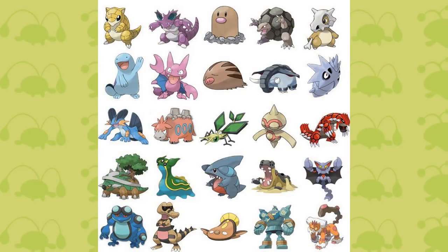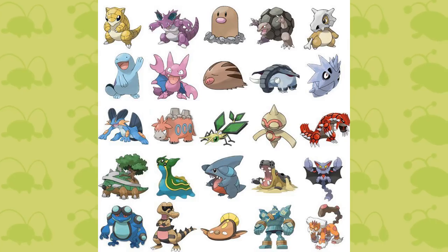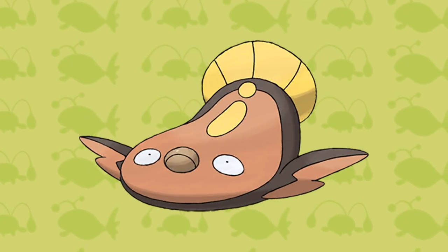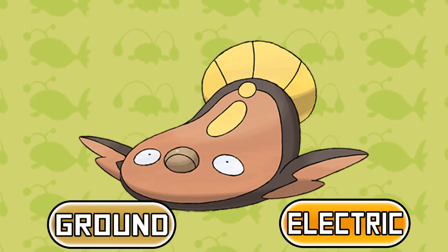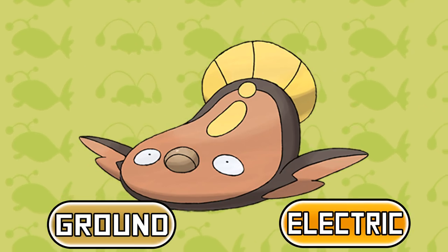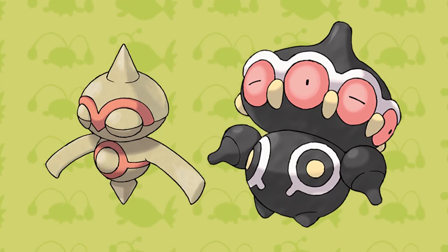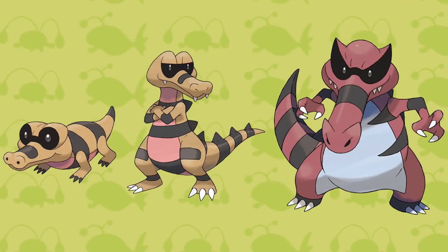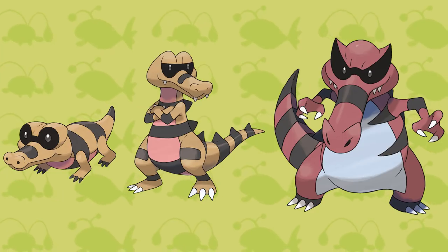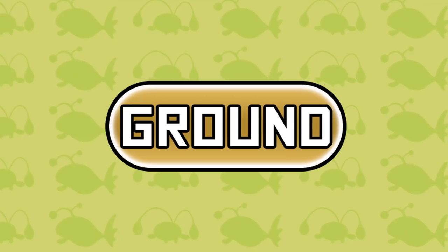Next up is the Ground type, and in this category we have even more unique type combinations. Firstly, we have Stunfisk, and it is the only Pokemon to be Ground and Electric type. Another unique Ground typing is Ground and Psychic, and the evolution line that shares this type is Baltoy and Claydol. And finally for the Ground type, we have Sandile, Krokorok, and Krookodile, and they are all Ground and Dark types.